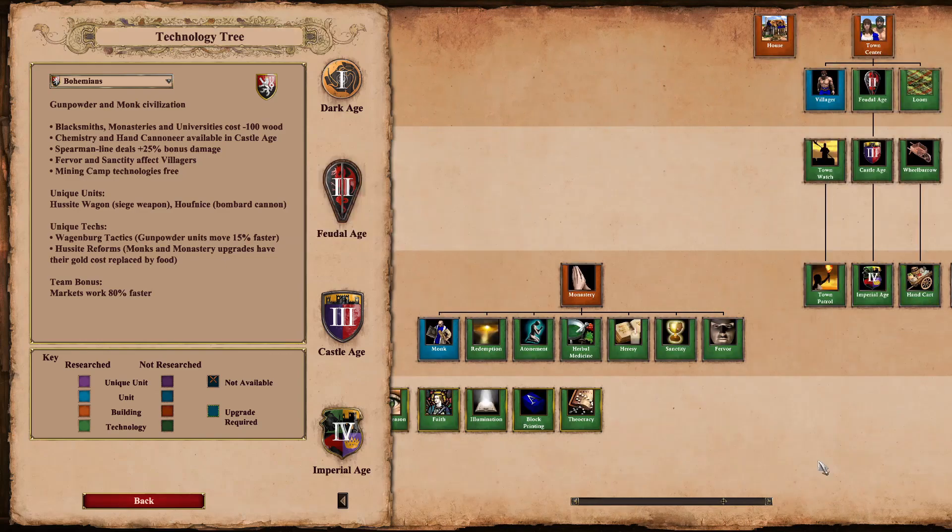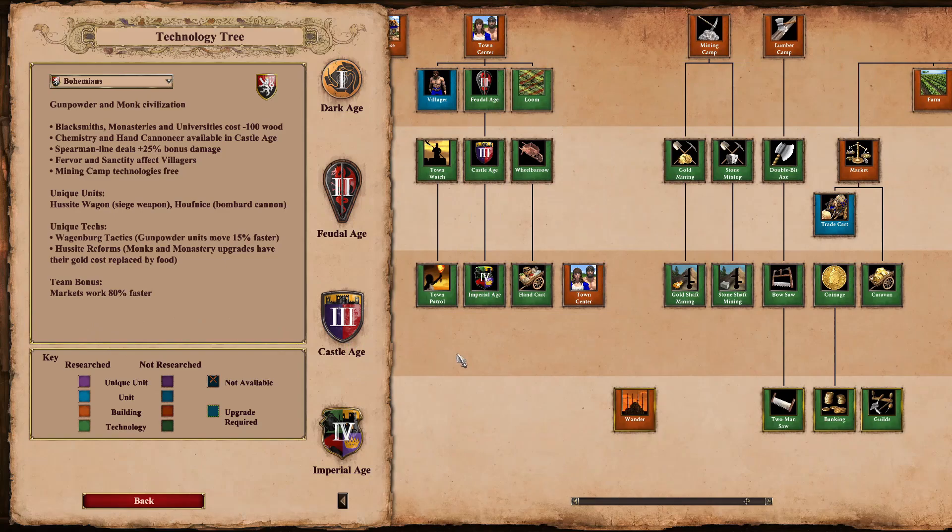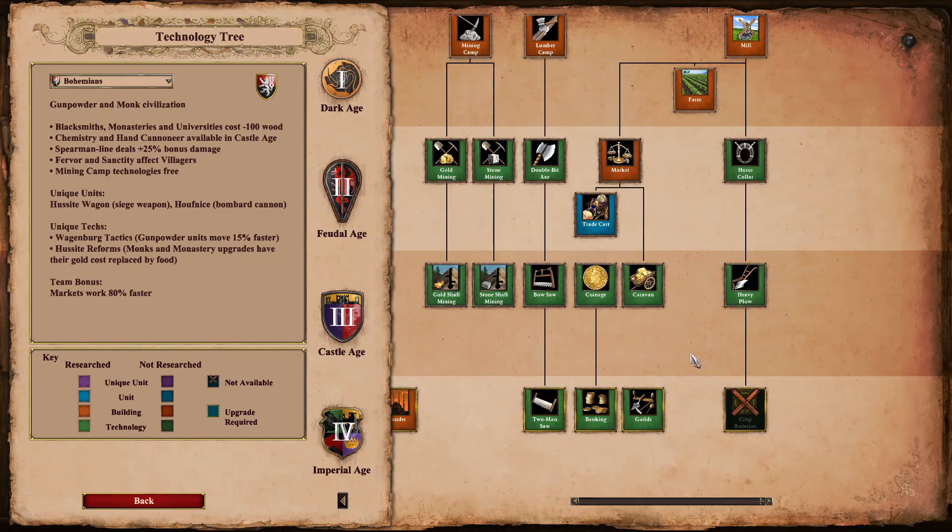Looking at the monastery, they have a full complement of technologies. Full technologies at the town centre and full technologies at the mining camp, which they're getting for free anyway. Lumber camp has full technologies. Market has full technologies. And the mill goes up to heavy plough — I don't think people really get crop rotation anyway.